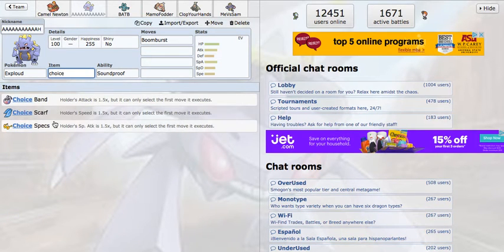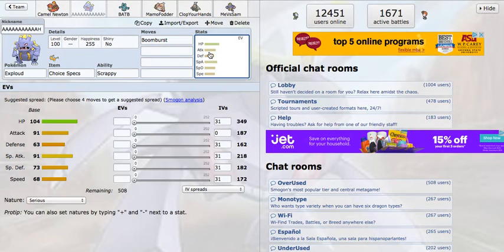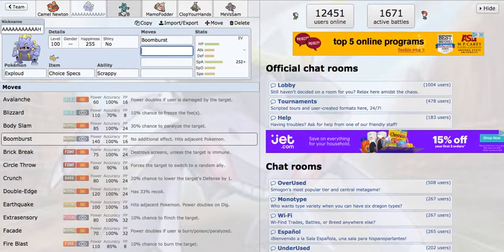Next thing I have runs Choice Specs with Scrappy, so it just blasts everything with Boomburst — 140 base power normal attack — which means the only things that resist it are Steel and Rock types. And for the most part, Steel and Rock types still take massive damage. If you bring in your Durant on a Boomburst, it's going to take way over 50%. I have something that deals with both of them very well. It also runs Focus Blast occasionally. It's just a great Pokémon and I'm excited to use it.